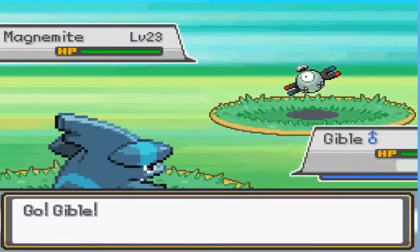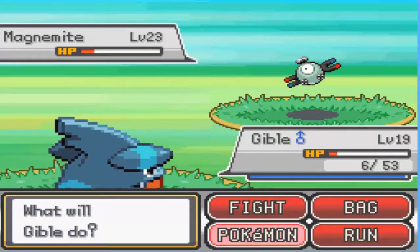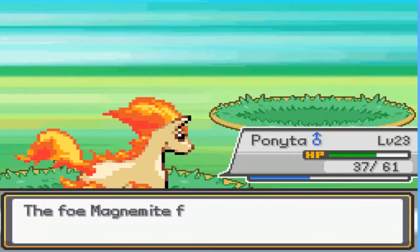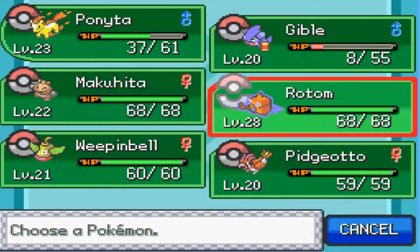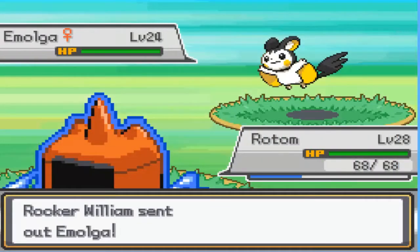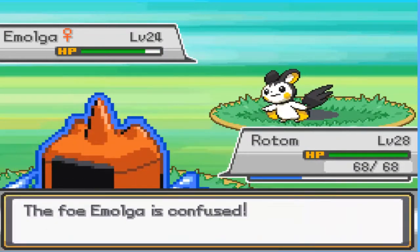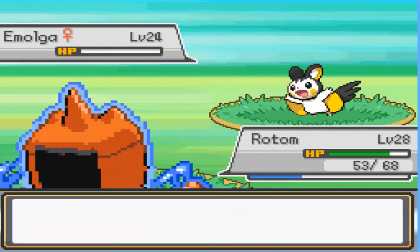He's an Electric Trainer with a Magnumite. Come back! Go Ponyta - Flame Wheel! And that's a dead Magnumite. An Amulka! Rotom - Confuse Ray! Hydro Pump - oh, missed. Shockwave fight. Winner - Rotom!